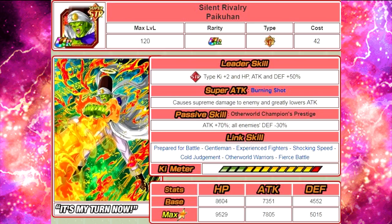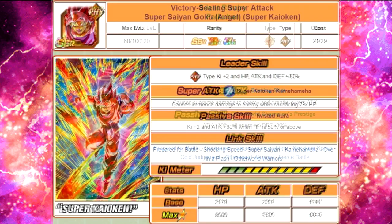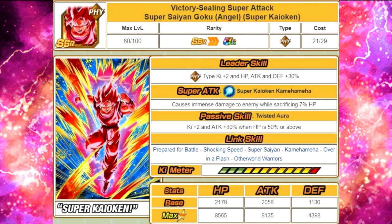The next card is actually ridiculous — he's super viable, and it's funny that he is not a Dokkan exclusive. Victory Ceiling Super Attack, Super Saiyan Goku Angel Super Kaioken. Leader skill is physical type ki plus 2, HP attack and defense plus 30%. Super attack Super Kaioken Kamehameha causes immense damage to the enemy while sacrificing 7% HP. Passive skill Twisted Aura: ki plus 2, and attack plus 80% when HP is 50% or above. Link skills are Prepared for Battle, Shocking Speed, Super Saiyan, Kamehameha, Over in a Flash, and Otherworld Warriors. Max stats are HP 8565, attack 8135, defense 4398, with a 12-ki multiplier of 130%.